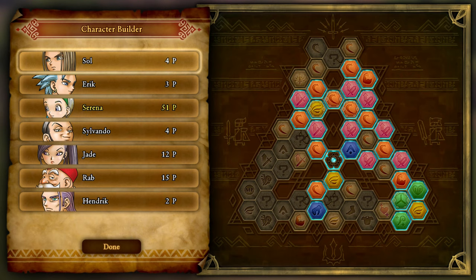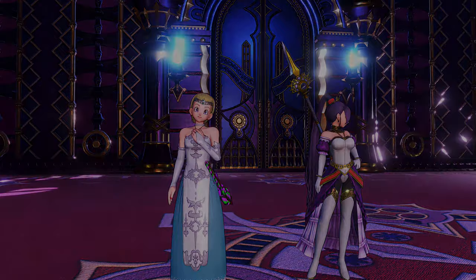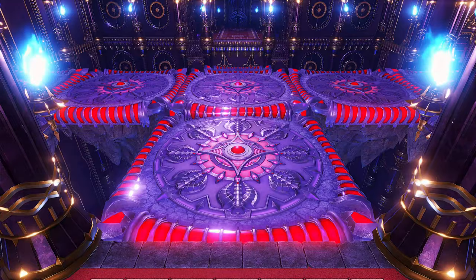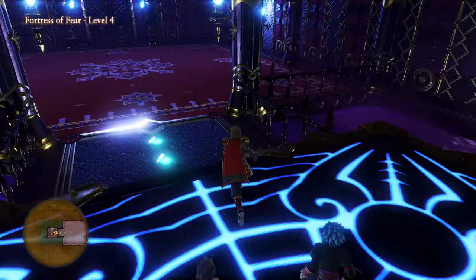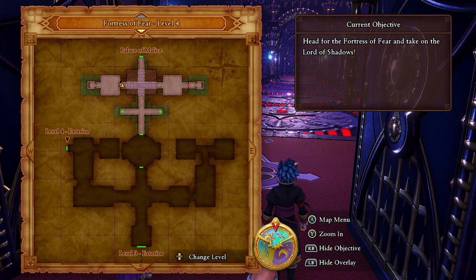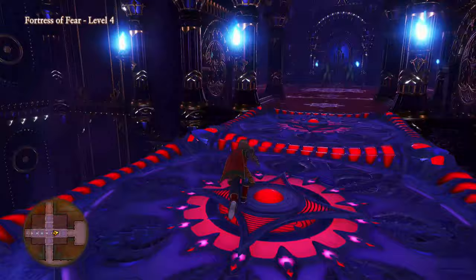Serena, you got a level! And we can actually use your hymns now. That adds a flat 10% to the hymns right here. The hymns start off at 20%, so that makes it go from 20% to 30% — not too bad at all. The way into the heart of the Fortress of Fear is now open. Awesome. However, we still have a couple other areas to go check out. Primarily the other side.